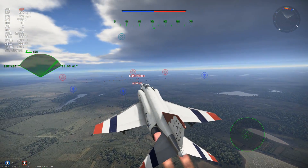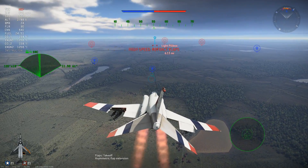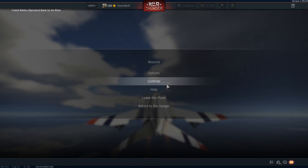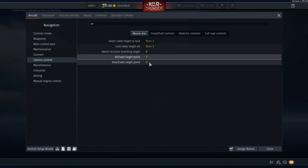For some reason, when you press the F key it still does that — rips the flap. Anyway, I have my buttons set up, and what you want to do — this doesn't even matter for the actual ballistic computer — but what you want to set is the 'switch mission bombing target' and then 'activate and deactivate target point'.